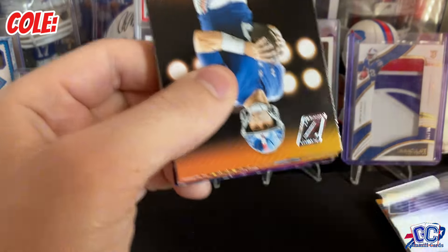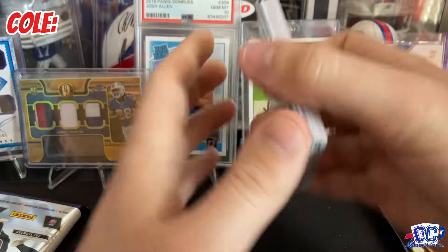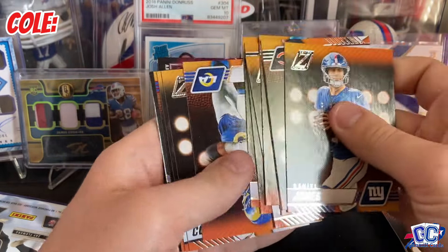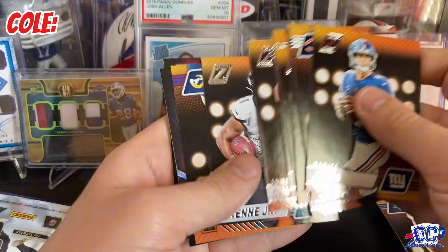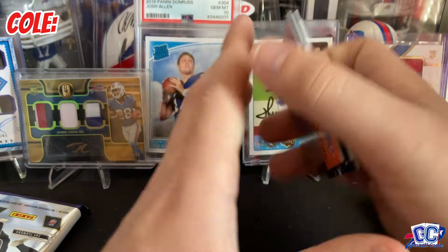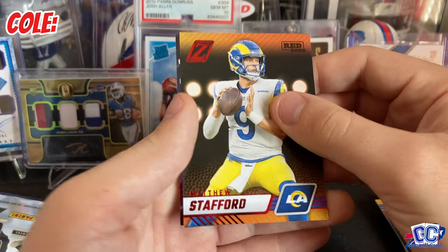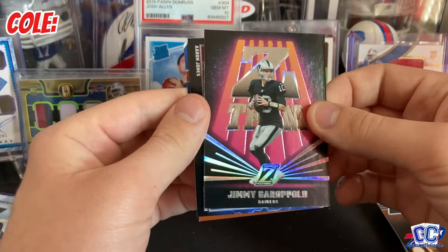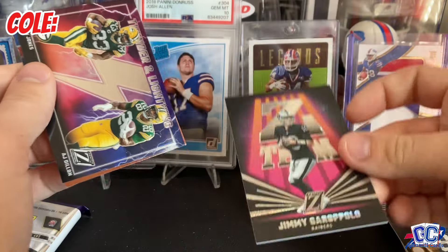Daniel Jones. The Giants are in a bit of trouble right now. I don't like Daniel Jones' chances in the league. We have another Red Zone — I think there's four of these in a box for the parallels. Matt Stafford. We have a Z-Team of Jimmy Garoppolo.